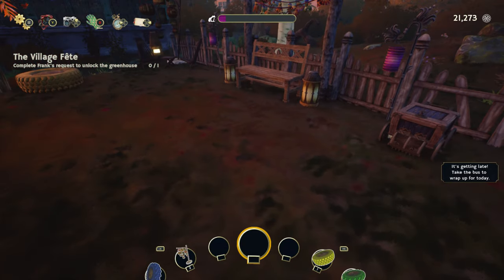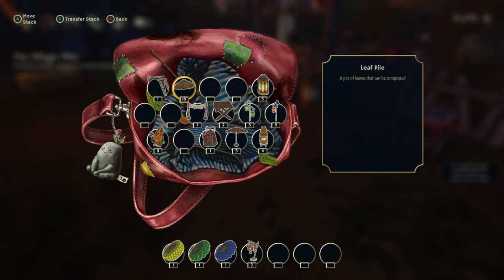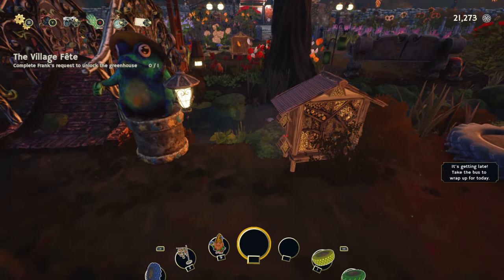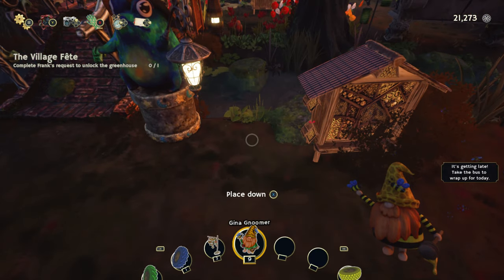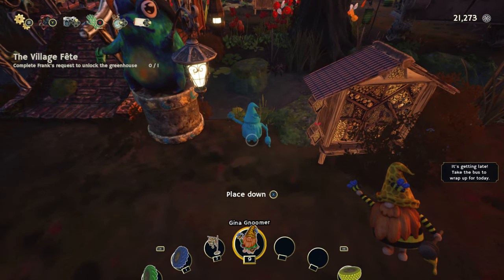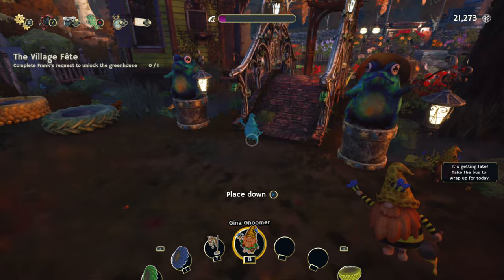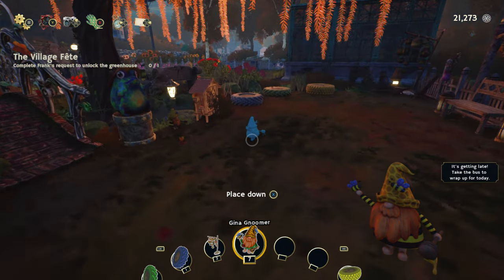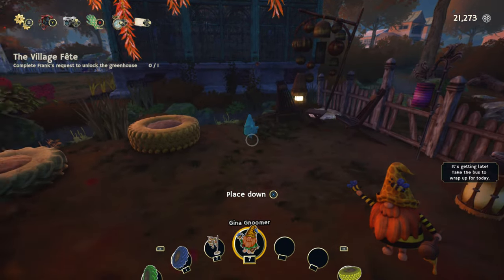You never have too many lanterns. Who else we got? We gotta throw Gina in here somewhere — actually a couple of Ginas. I think you'll look really cute right there. Our little gnome farm everywhere.